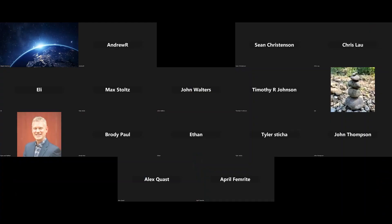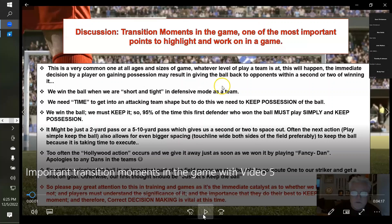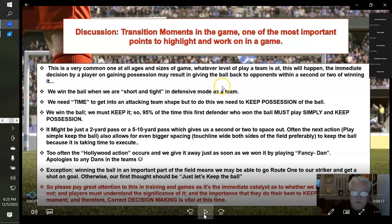Now for transition moments. What's really important for us to learn is that when we get possession, we play simple. Keep the ball — don't give it away cheaply, don't be fancy. I've sent this clip out before; if you watched it, great. I think it hits home on what we don't do well that we can improve on, and it comes down to being a team player, not an individual player.